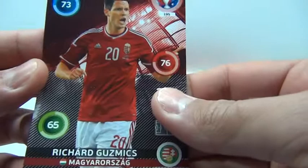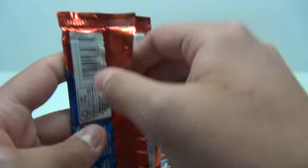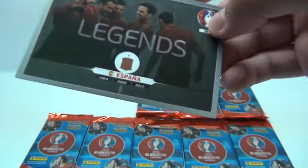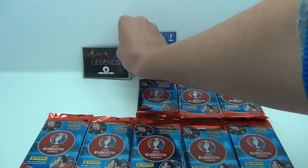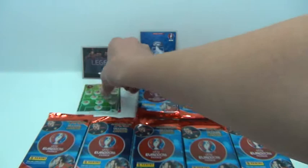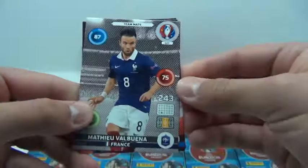Second pack. We've got Lafferty, Beraszewski, Grigor, and Legends cards Spain - very nice. And Eleven card Germany, Derida, Valbuena, Chiellini, and Licksteiner.